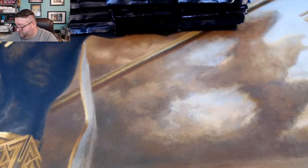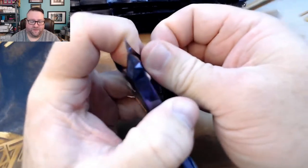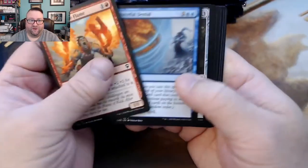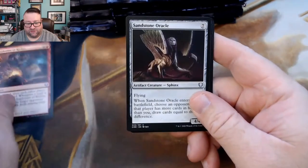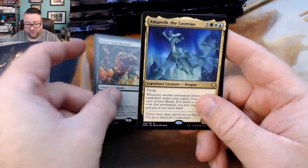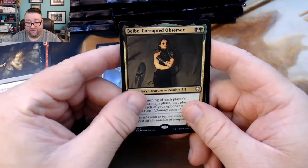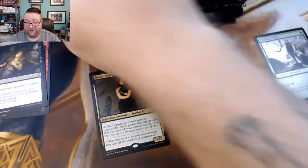Let's go ahead and dive right into these packs because I'm itching to know what's inside of them. I've actually had this box since the day the set released, so that tells you how long they've been sitting here begging me to open them. Alright, we got Explosion of Riches, a Sandstone Oracle, a Cast Down, a Sweetgum Recluse, and then a rare — Amareth the Lustrous. Then three rares: Belbe Corrupted Overseer and a foil Finned Horn Elves. Good stuff there.